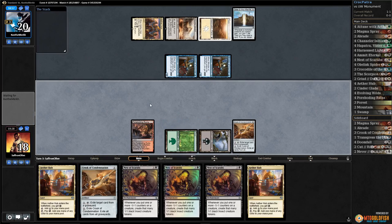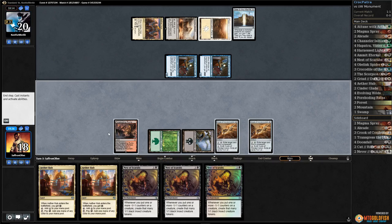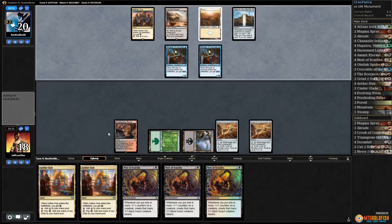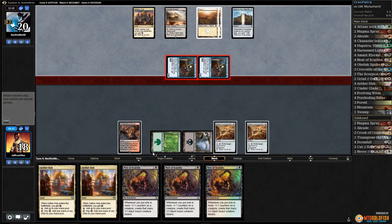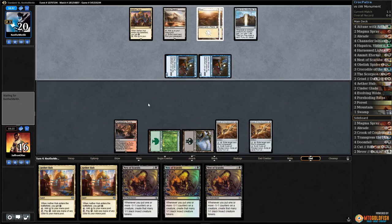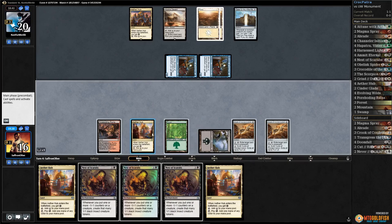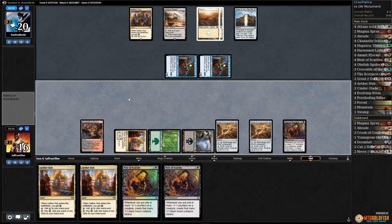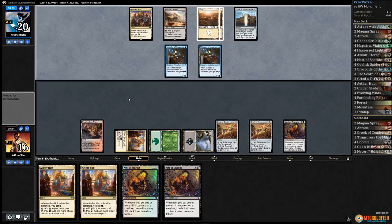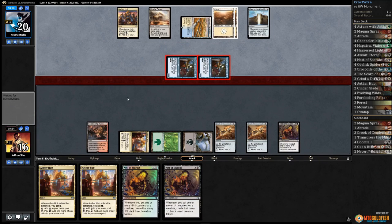Play the swamp, play Crook number two, pass the turn. We've got zero action. If they just go land, Angel we're in such bad shape. Opponent gets in and passes. Another land — maybe we should not have kept this hand. Play a Nest, pass the turn. Come on — no land Angel, that would be so bad. Tap land. Come on deck, give us some action.